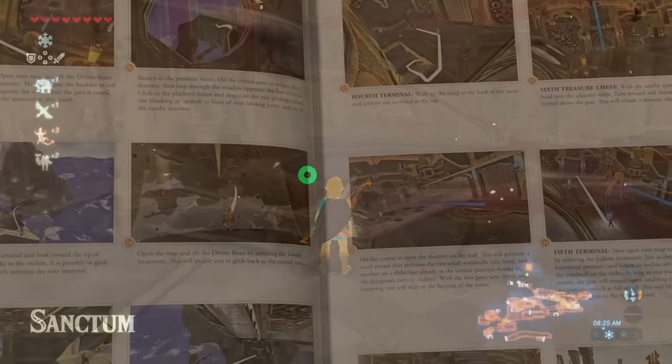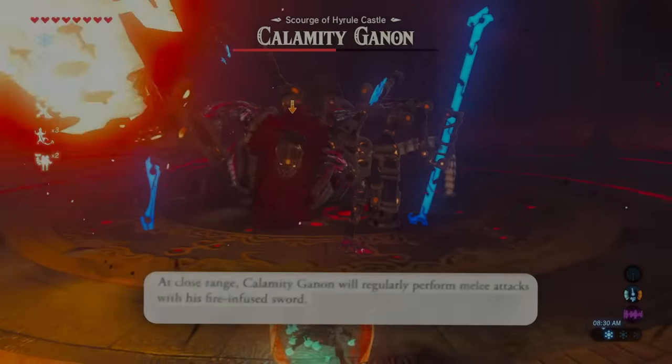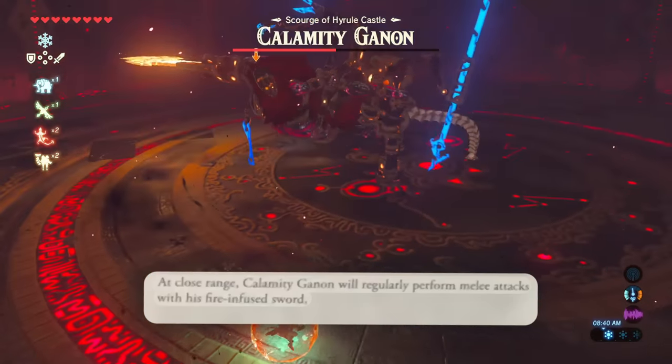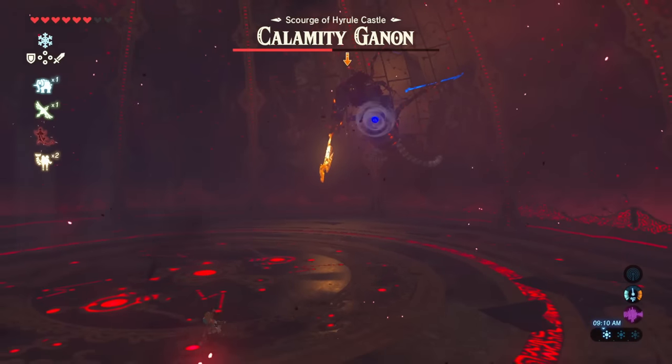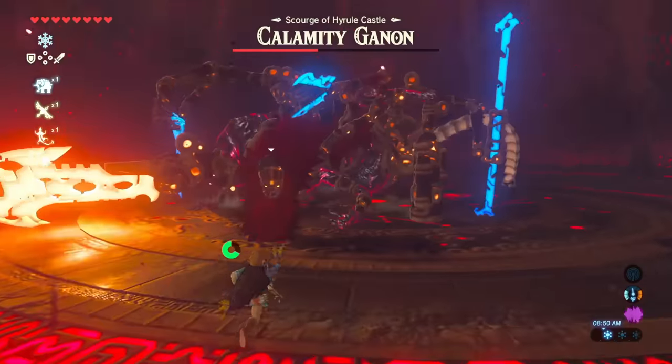Now there were a lot of things that I've learned from this journey, thanks to this book. And now let's begin to fight Ganon. At close range, Calamity Ganon will regularly perform melee attacks with his fire-infused sword. And now with all of this information that the guidebook has given me, there is no way, NO WAY I CAN LOSE NOW! And just like that, we were at the second phase!